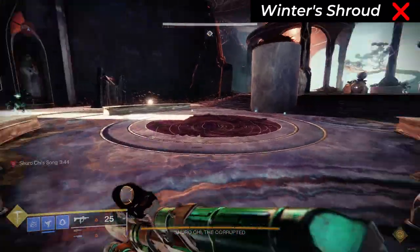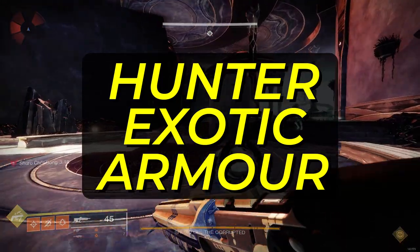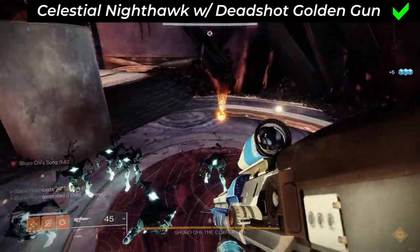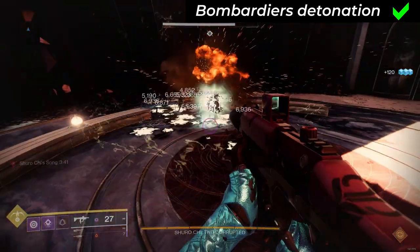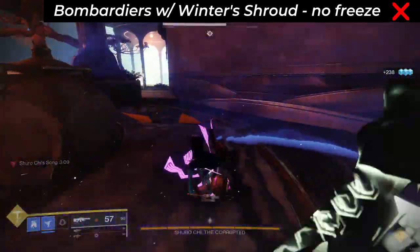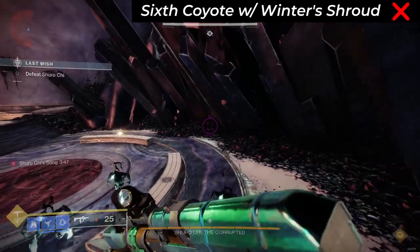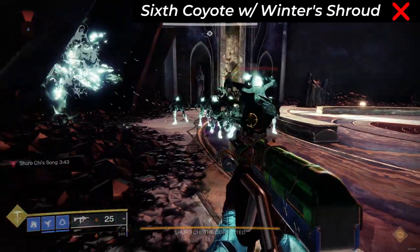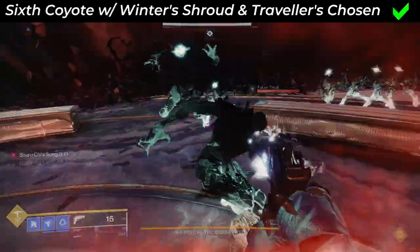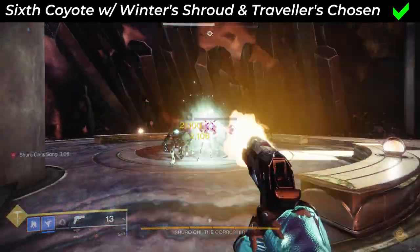Winter's Shroud aspect: no, because it only applies slow stacks and doesn't freeze directly, so would need to be combined with other slow effects. Hunter exotic armor: Celestial Nighthawk on both forms of Golden Gun — yes, because it causes defeated enemies to explode. Bombardiers on all subclasses: yes from the initial explosion. On stasis it also applies slow stacks, but these aren't enough to freeze a higher health target for an additional shatter, even when paired with Winter's Shroud's slow dodge. And because I'm a hunter main and was too curious, I also tested Sixth Coyote's interactions with Winter's Shroud slow dodge on stasis — from two slow dodges it doesn't apply enough stacks to freeze, but with Traveller's Chosen charged and ready you can get off three slow dodges to freeze enemies.